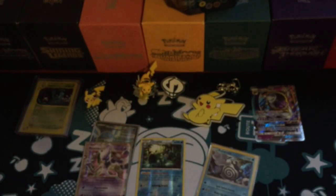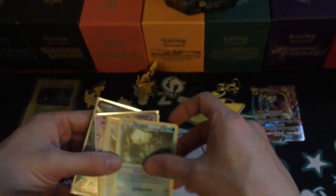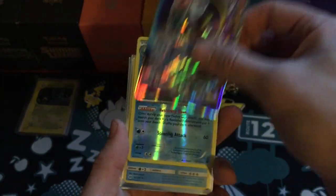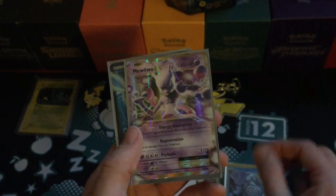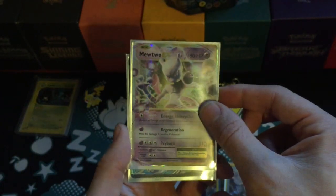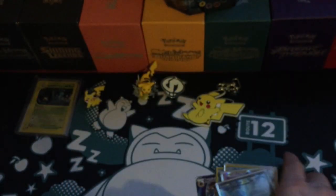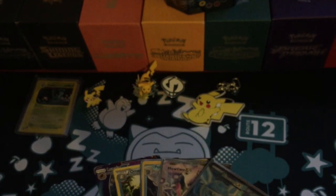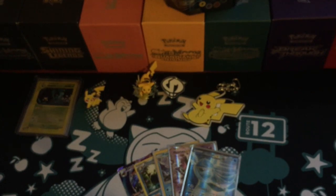So pretty cool — three great pulls effectively out of four packs. Four hits out of four packs if you count the reverse rare as well. To summarize: the Lunala GX is the promo from the tin, Omastar reverse from Fates Collide, Poliwrath holo from Sun and Moon, Mewtwo EX from Evolutions, and the Glaceon EX Full Art from Fates Collide. Overall a very, very good pack opening — very pleased with that. Why can't these pulls happen in my pack battle videos? Maybe that's a lesson learned — I should get tins instead of blisters.